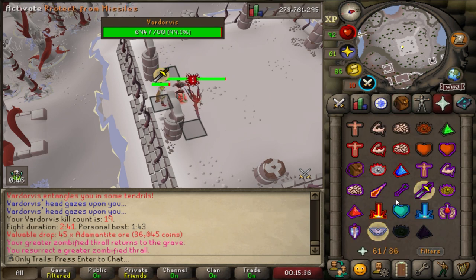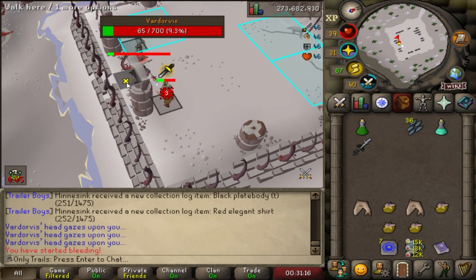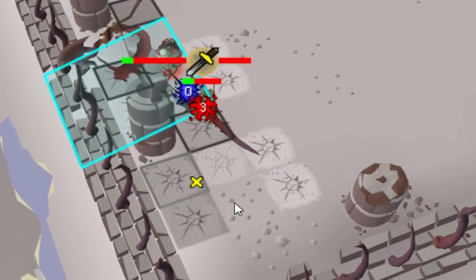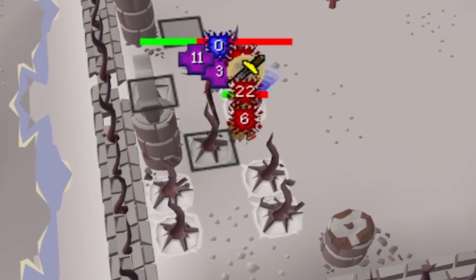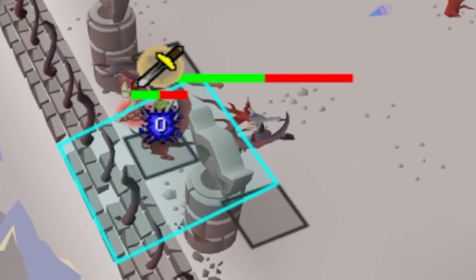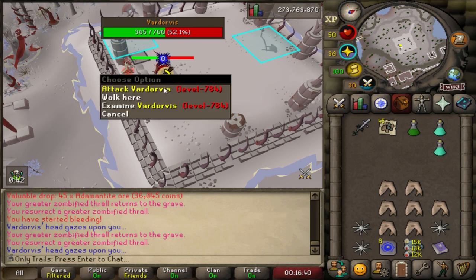One of the boss's special attacks is almost completely avoidable if you stand against the outer rim of the arena — it's the Ice Attack. Now, while moving around, you can still get in contact with it. Vardorvis will kite around the room, and on the floor you'll see these cracks, just like in Muspa. Make sure you move off of them, because a spike will emerge and you will take a lot of damage. If you stand against the outer ridge of the arena, he will kite around but it won't actually do anything. So at any point during this fight, try and get back there as soon as possible.